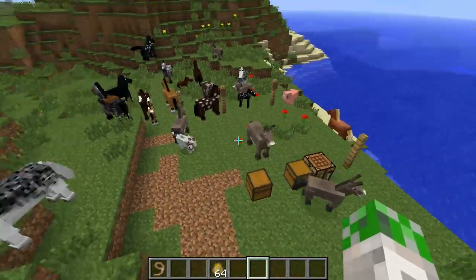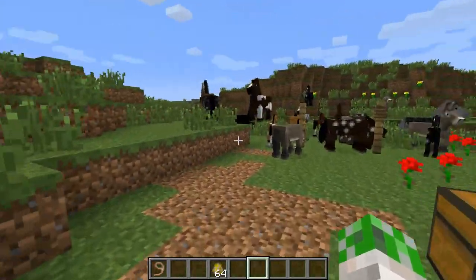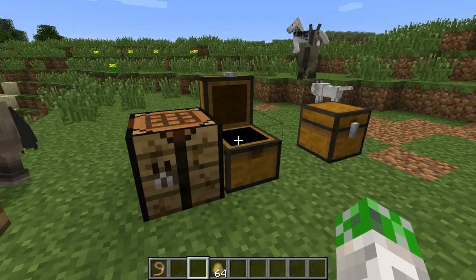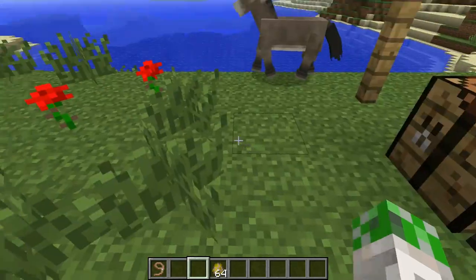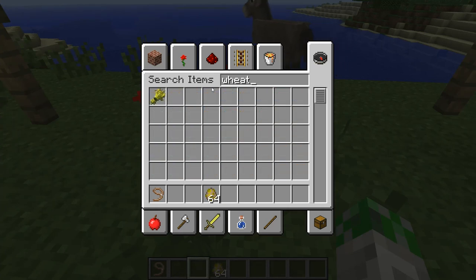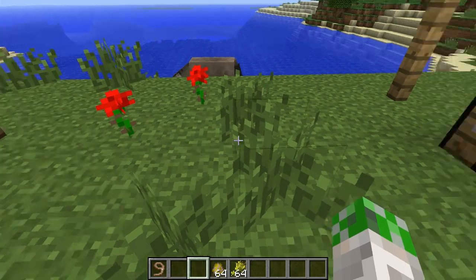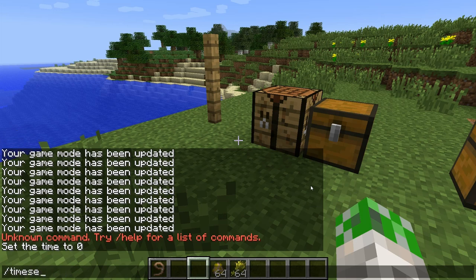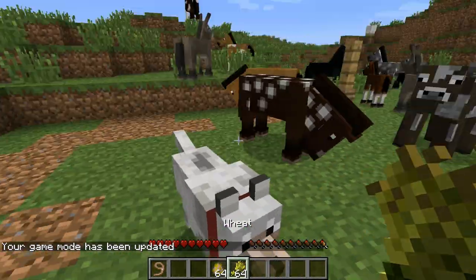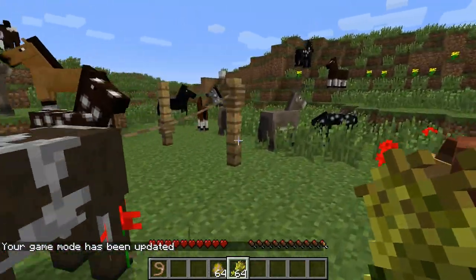So the question now is how do we tame them? Well, taming horses is done with wheat, and we should get some. Let me grab a full stack of wheat here for you guys so we can check it out. Let's change our game mode to survival - game mode zero. I'm really excited!